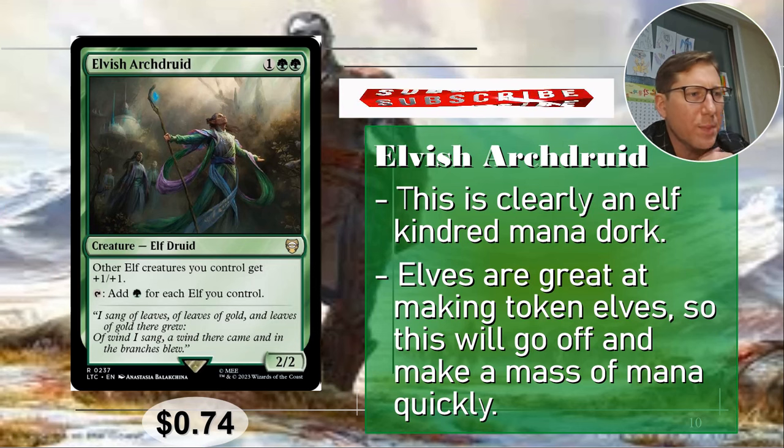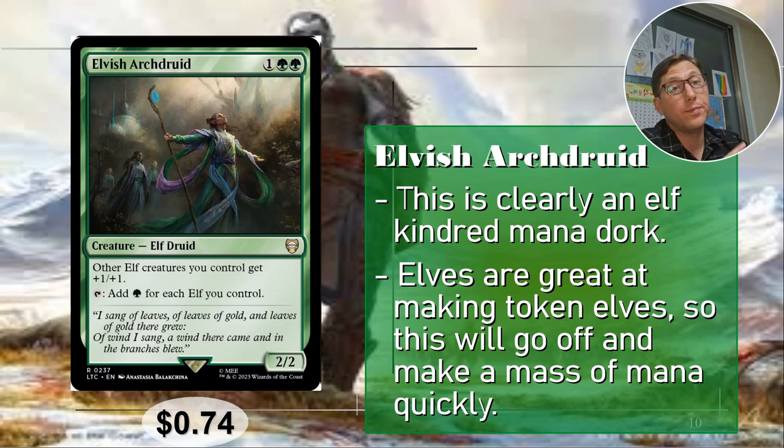Number four: Elvish Archdruid. One green green for a 2/2. Other Elf creatures you control get plus one plus one — elves love their anthems. Tap to add one green for each elf you control. He's an elf himself, so in an elf kindred deck you're just going to make a pile of green mana every turn. Elf tokens are easy to make, so you can really abuse that. 74 cents.